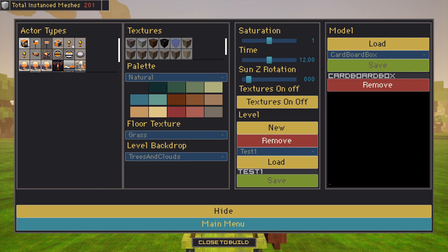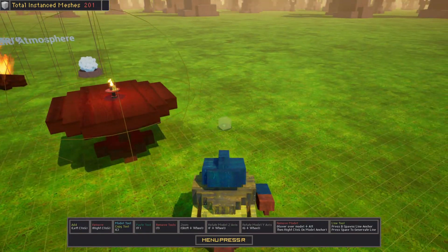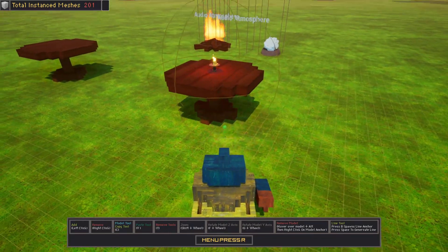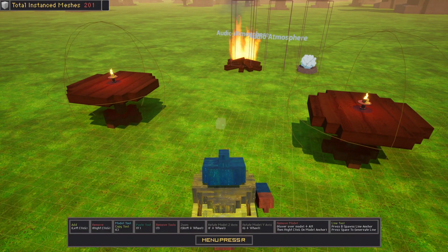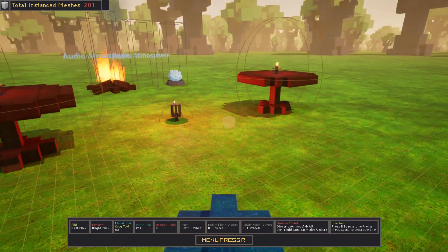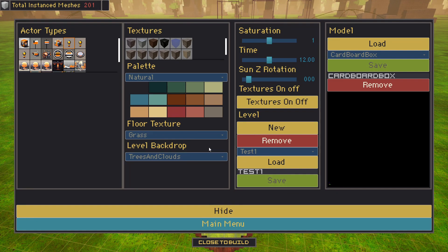Let's add a couple of lights. There are a couple of different types — candlelights for tables and walls. You can see it has a collision sphere around it; you cannot put any other light in that area for performance reasons. Candlelights do not cast shadows for performance reasons. These other lights actually do cast shadows — just don't put too many too close together or performance will suffer. Test often.